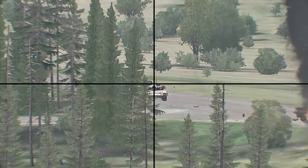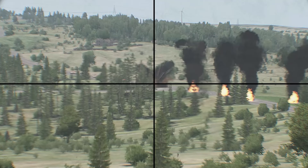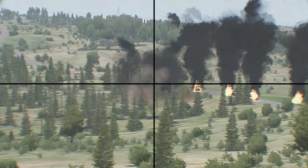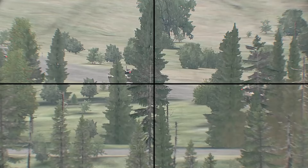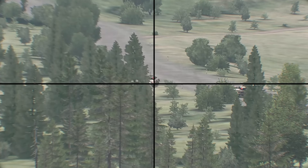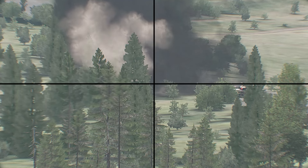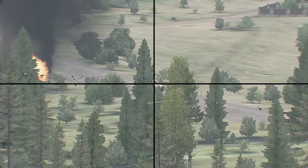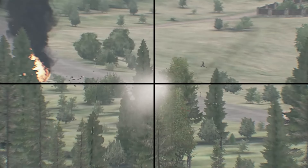Soldier, 100 meters front. Target down! AT soldier, soldier, 75 meters right. Standing by! Six, fire at that soldier! I've got him! Speed down! Soldier, 100 meters front. Target down! AT soldier, soldier, 75 meters right. Standing by! Six, fire at that soldier! I've got him! Speed down! Soldier, 100 meters front. Target down! AT soldier, soldier, 75 meters right. Standing by! Six, fire at that soldier! I've got him! Speed down!